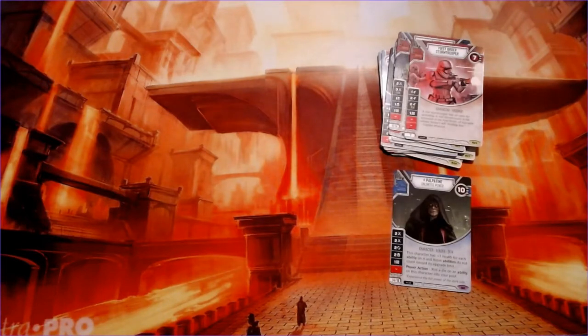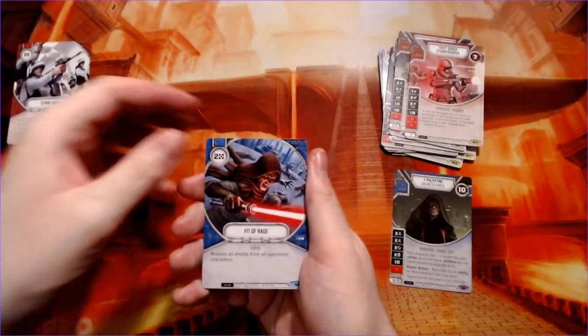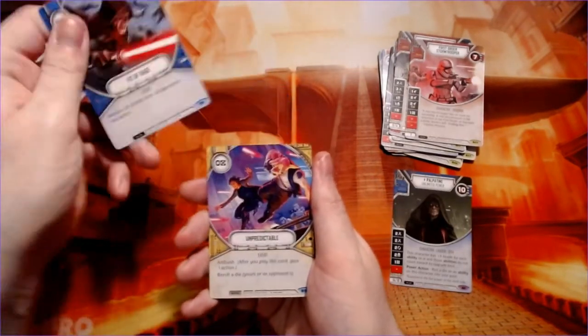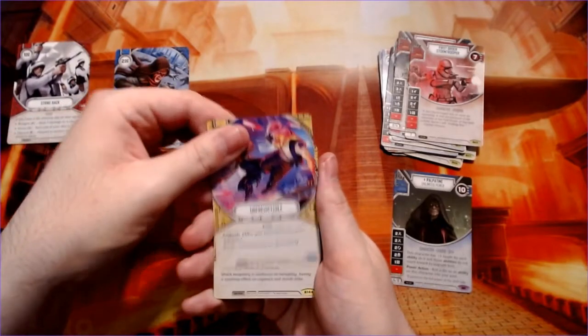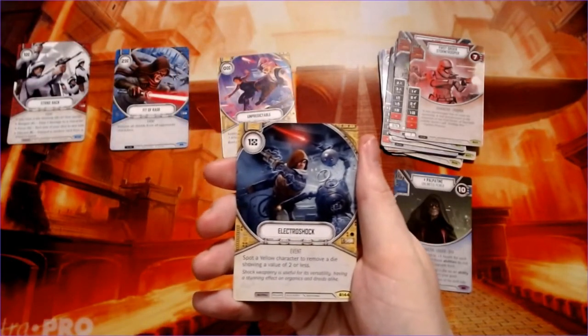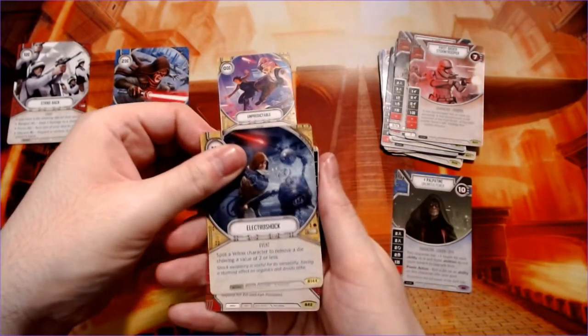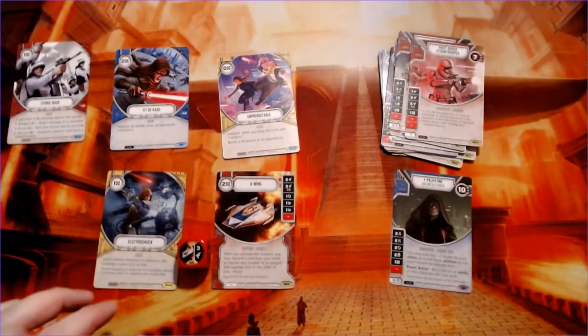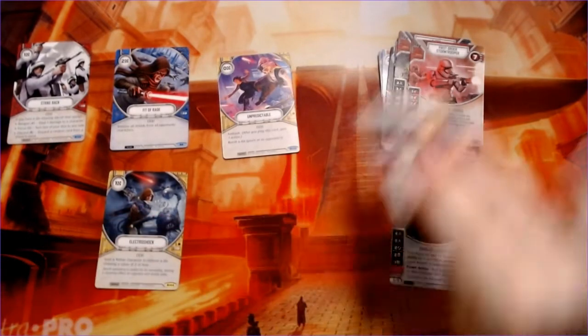Strike back, fit of rage — that looks like a generic Sith guy — unpredictable electroshock, poor droid getting its head lopped off, and another A-wing. So we're apparently going to have a fleet of A-wings.